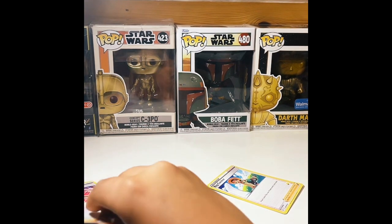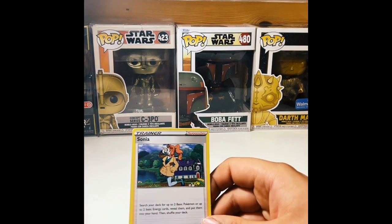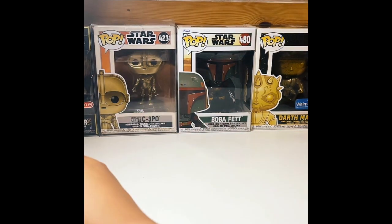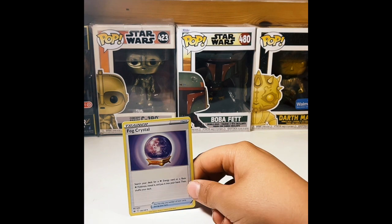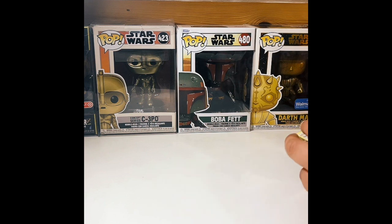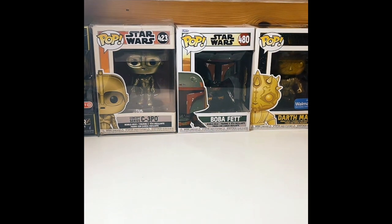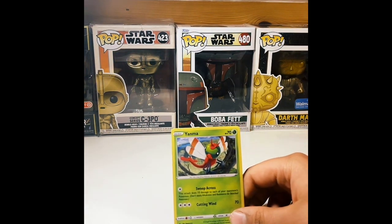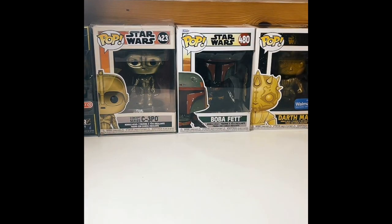Thank you, Zombie, for joining us. Our next trainer is Sonia. And next we have a Fog Crystal. Well, I want to go over the actual Pokemon, not the other stuff. Here we go — we got a Blitzle. Got an energy charge — skip the energy stuff. Here we got a Yanma. And then he just passed the Regielectri.